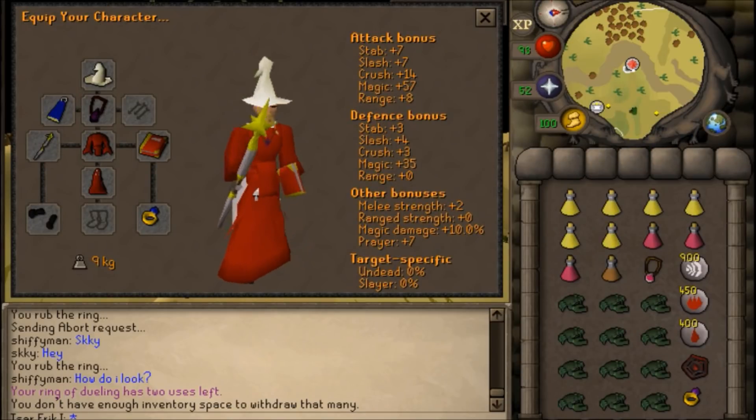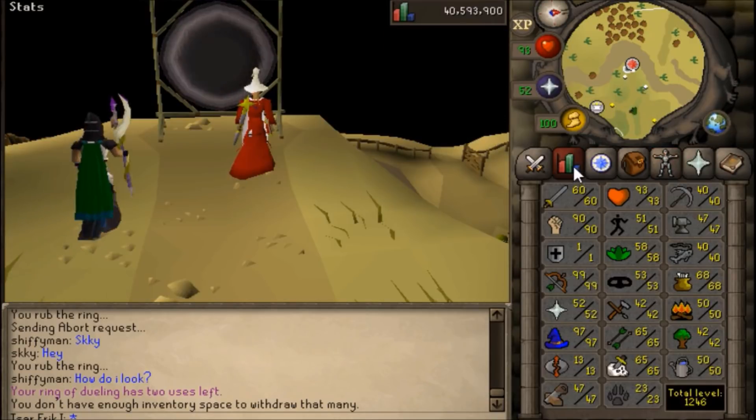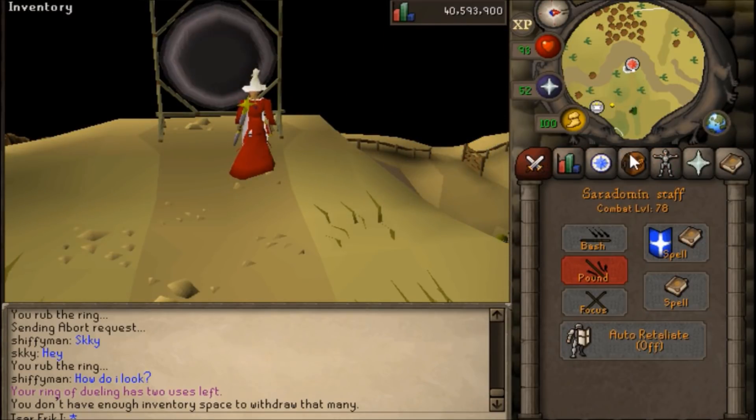This is the setup that I use for fighting the demons. You'll want to use a combination of maximum possible mage bonus that you can afford, but also no more than you're willing to risk, as this will be taking place in deep wilderness in multi-combat, and the demons will teleblock you from time to time.